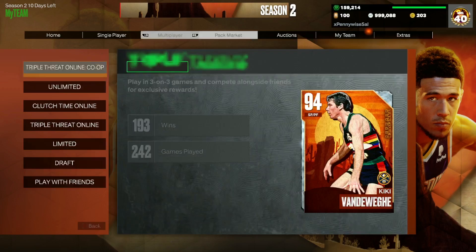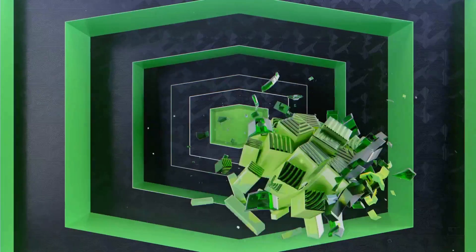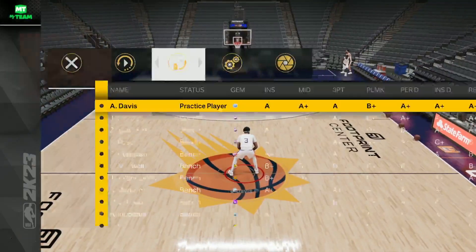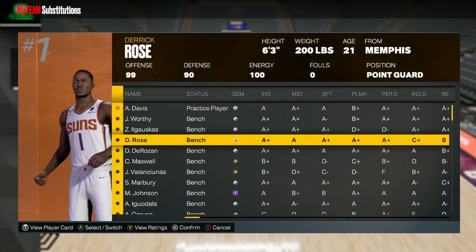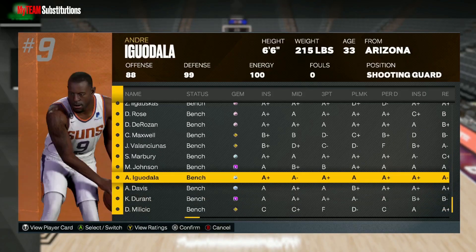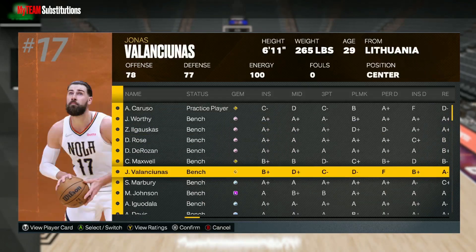I think Stephon Marbury looks to be one of the better point guards in MyTeam. You could honestly argue he is going to be a top 10 point guard in MyTeam right now. He's going to be up there with guys like Derrick Rose, Caruso, DeJounte Murray, and De'Aaron Fox. I do think he's going to be around the same tier as those guys. So let's go find Marbury and test out his jump shot.